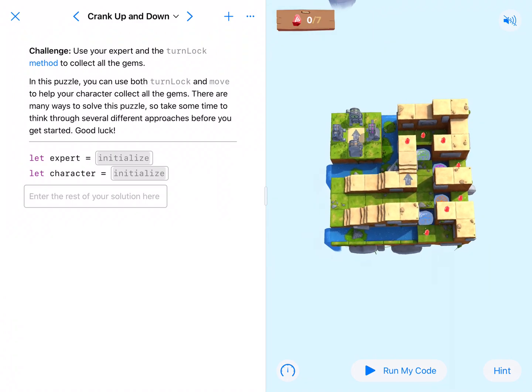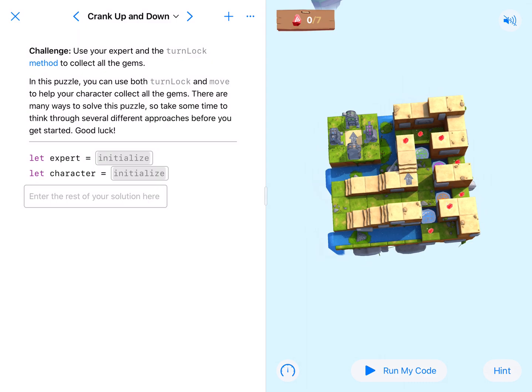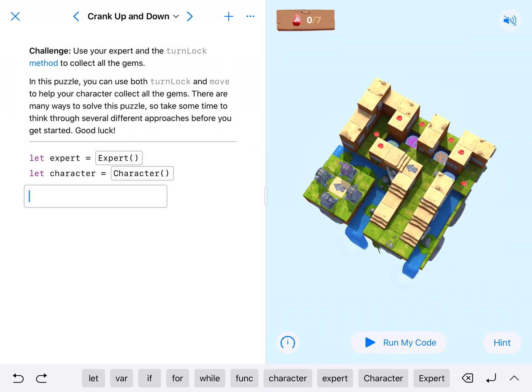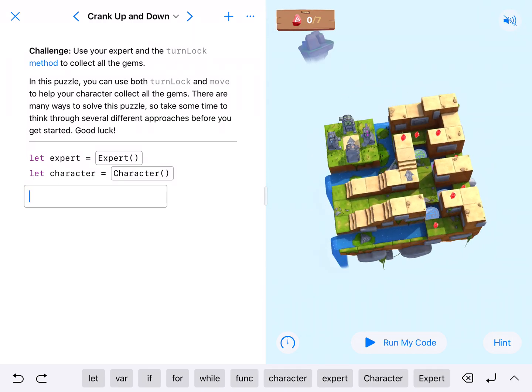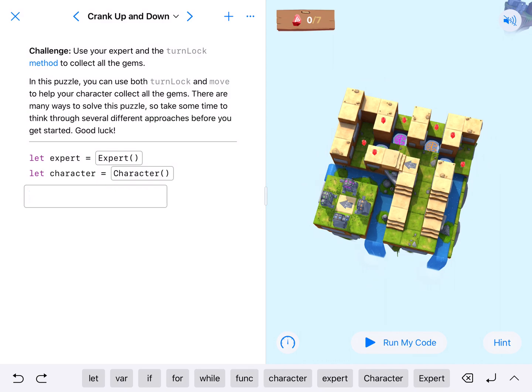Coding fans, here we are. Let's go ahead and take a look at this one and initialize our expert and our character. Just by looking at what's where, it looks like our expert is going to be down here in the middle of all these locks, turning these platforms up and down. Right now the platforms are too low to be helpful.